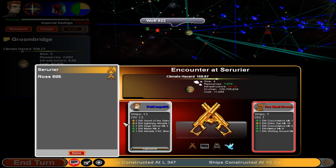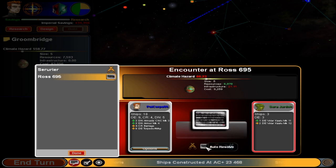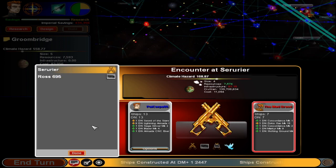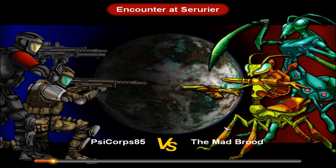13 dreadnoughts versus 7 dreadnoughts — that sounds probably okay, this is going to be good. We can probably skip this one — they might actually be invisible so I'll just set it to auto-resolve and only focus on Surrey A. Otherwise if they're cloaked it's going to be a pain chasing them down, and we don't have any scanner ships. I mean we have a destroyer that hopefully has a scanner, but I don't want to spend the entire time running at them.